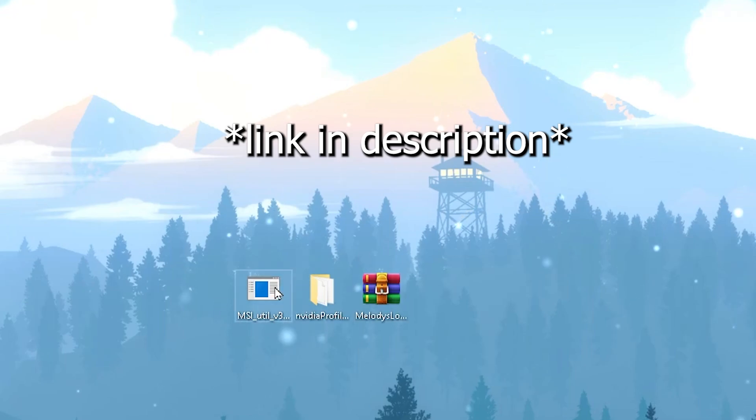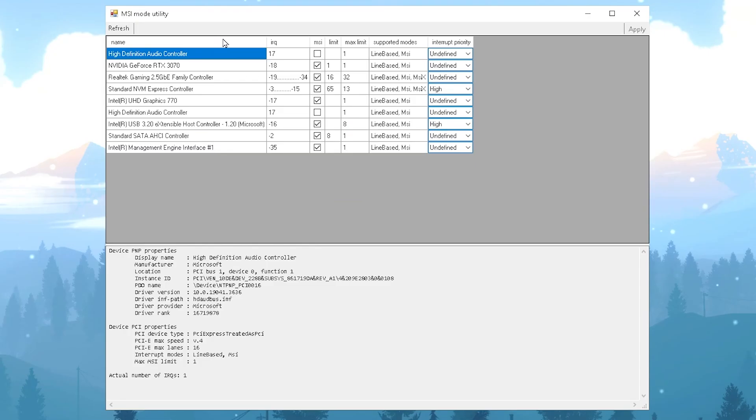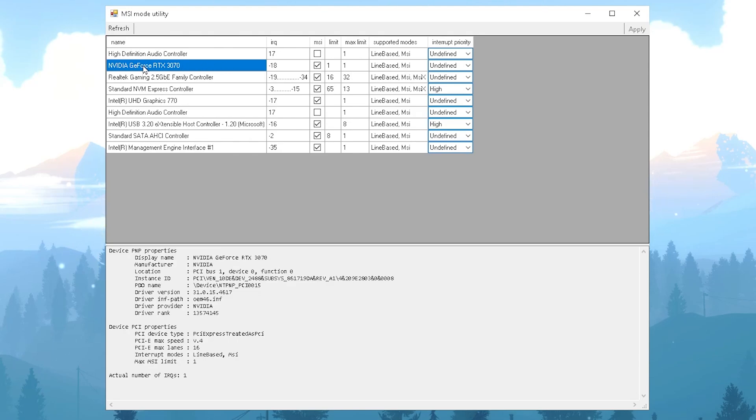Next, download the MSI Utility tool. Open MSI Utility as Administrator and find your GPU — in my case it's an NVIDIA GeForce RTX 3070. Select your GPU, go to Interrupt Priority and set it to High. If you want lower input delay, go to Intel USB 3.0 and also set its Interrupt Priority to High. Hit Apply and save the settings in MSI Mode Utility.